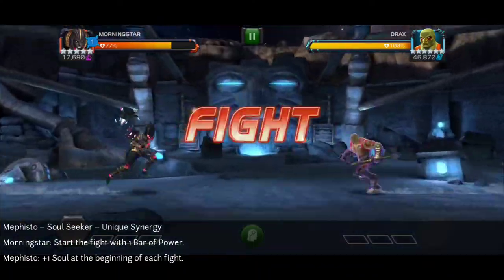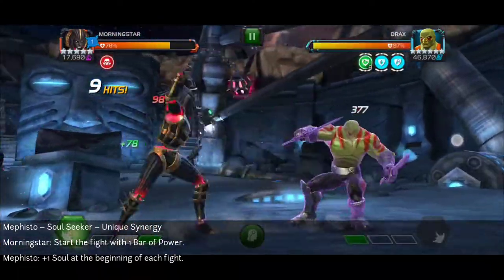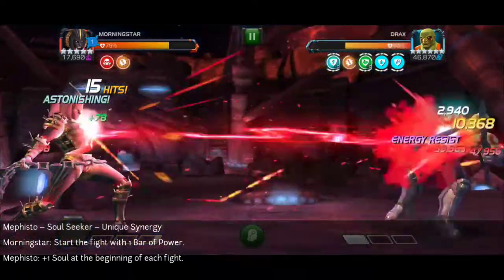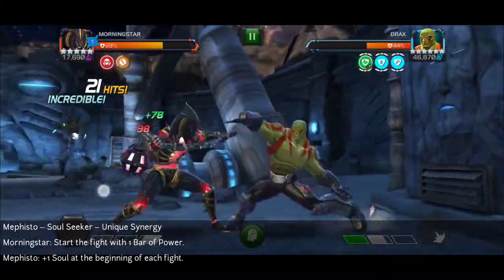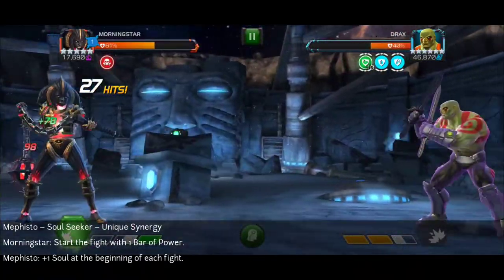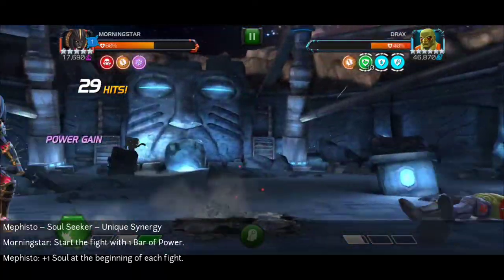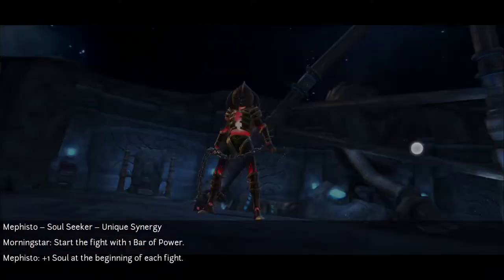When awakened, she can also copy buffs — specifically fury, power gain, and regeneration — and reduce the opponent's buff potency by 50%. This really helps against Hyperion fights and similar matchups, and you can get easy regeneration on bigger nodes. That's pretty much it — thanks for watching, subscribe for more content, and stay safe.